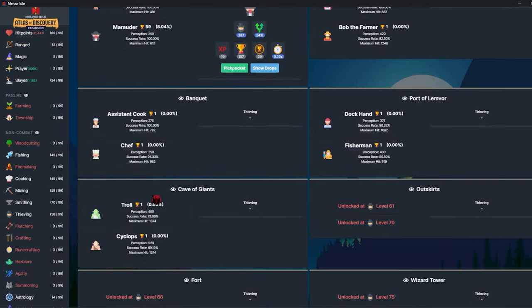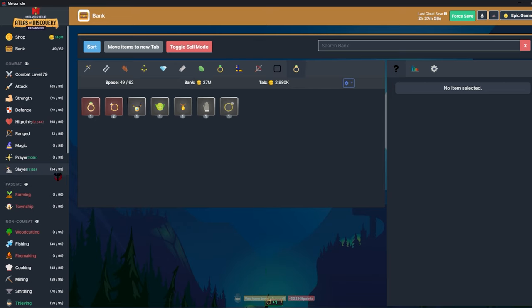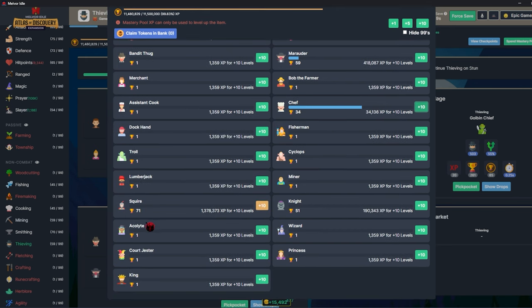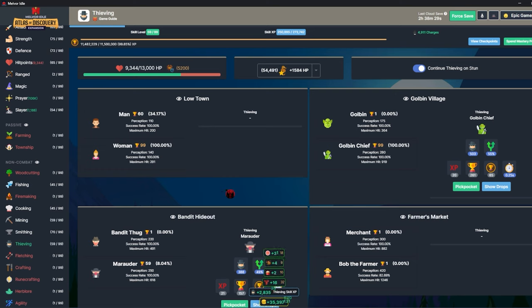I'll work on getting up to squire — I need thieving level 66. I'll put on the skill ring. I've been working on squire and got it up to level 71 already just by pumping extra maximum mastery XP, so that should be no problem once I actually get there. Everything is kind of slowing down now — I think this is probably the time to drop to like two episodes a week or something.